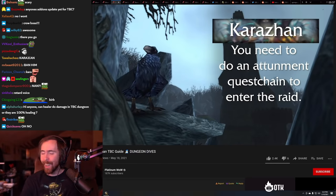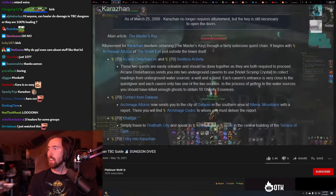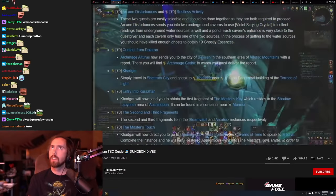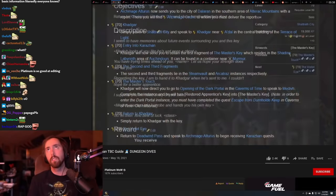This video isn't about the attunement question, so I'll make it quick. First, you're gonna head to Deadwood Pass and speak to this guy outside of Karazhan, then kill some ghosts, go to the Dalaran Crater, then go to Khadgar, pick up a quest called Entry into Karazhan, get the Shadow Lab Key, run Shadow Labs, go to Steam Vault, run Alcatraz, get attuned for the Black Morass, run Black Morass, return to Khadgar, and then you'll finally receive your Master's Key.